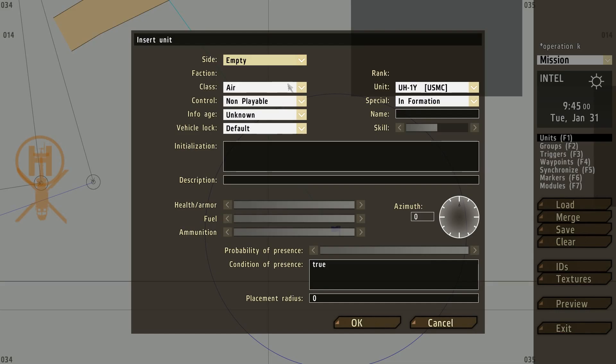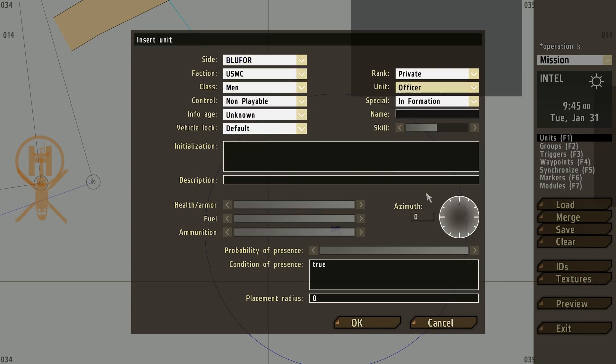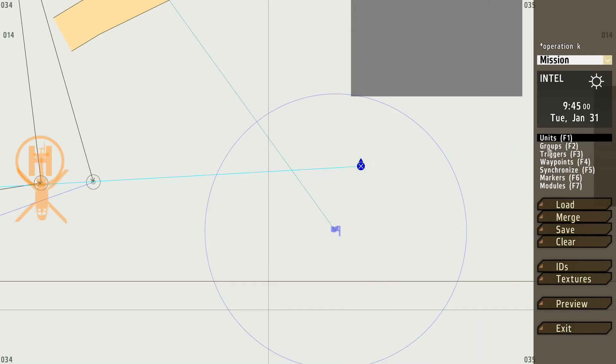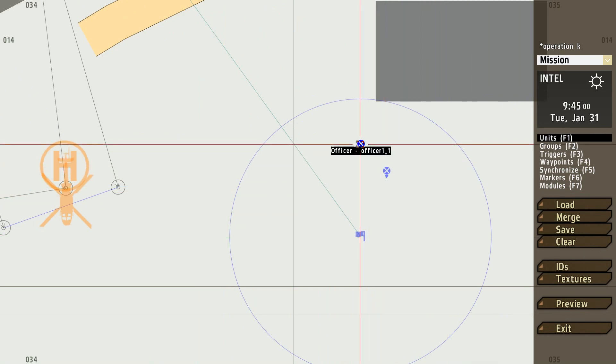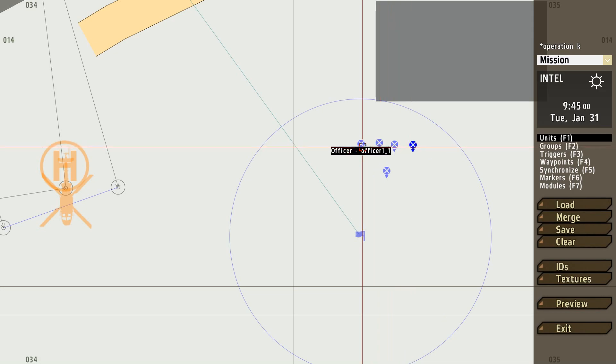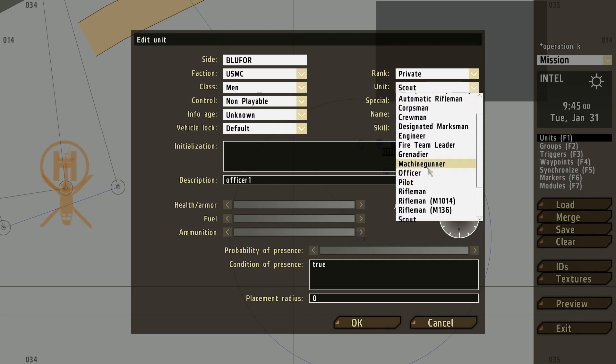To have a bit of fun with this, I'm going to create an officer — a blue force officer — and call them Officer One. Then I'm going to create a few more guys: a corpsman, a crewman, an engineer, and a scout or machine gunner. Just to have a bit of fun with the ending.